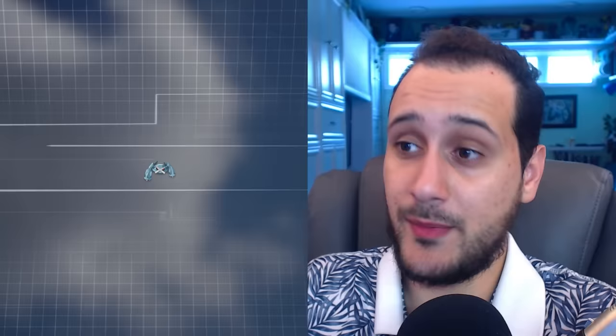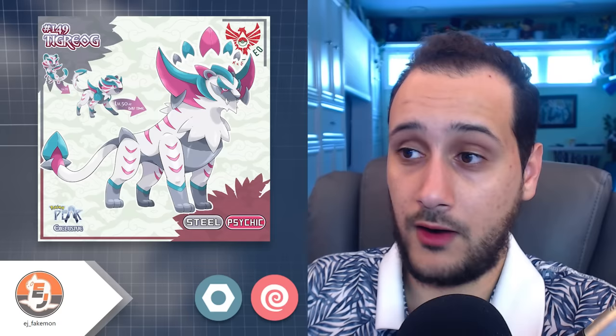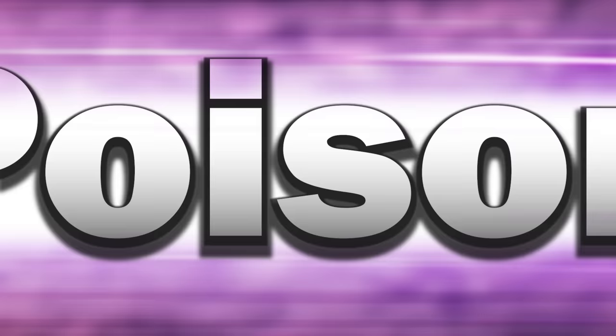Steel. Obviously my favorite pseudo-legendary Pokémon, Metagross, has dominated and is as of now the most creative pseudo. Joshua Dunlop's Griffcane line is a contender, but we already have so many griffins. So I picked Tigreog's family to represent Steel. Behind dragons and griffins, large cats are the next most used inspiration for pseudo-legendaries. After all, tigers are the pseudo-legendaries of the real world. The color scheme EJ gave this line is mesmerizing, and the inspiration — the Indonesian Ryog dance — is as cultured as an origin can get.